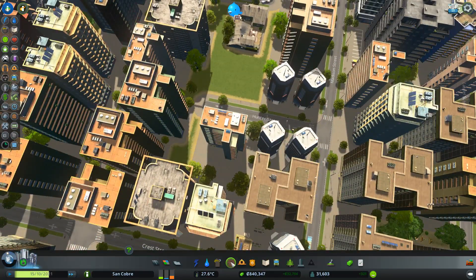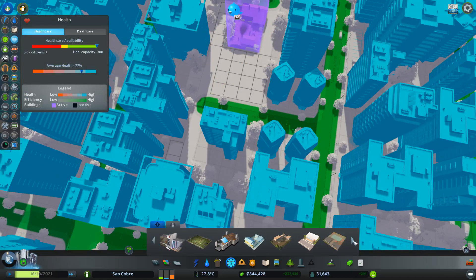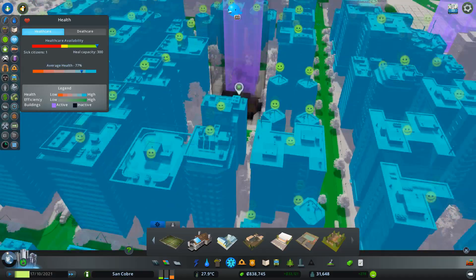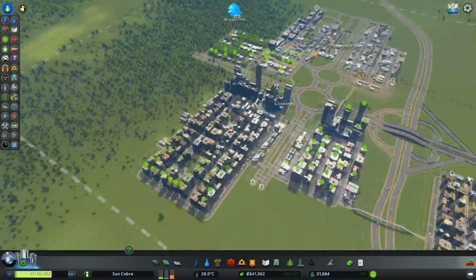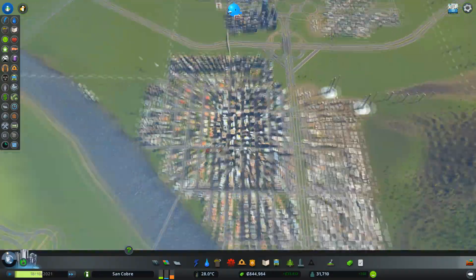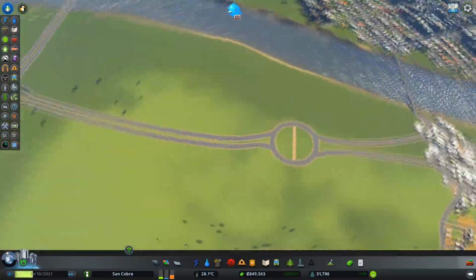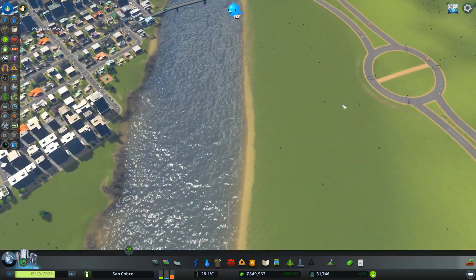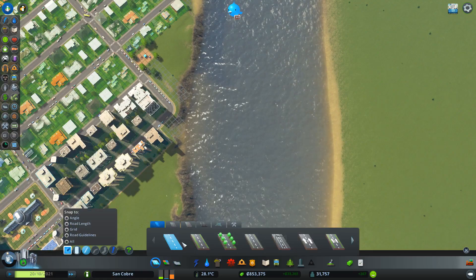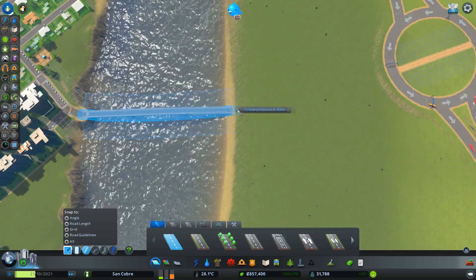I think what I can do is drop in some healthcare — that fits perfectly in there, look at that! Okay, we're up to 31,000, the city's growing. We've got a bit of a garbage problem in the centre here. I could solve that by bringing a road in from here.